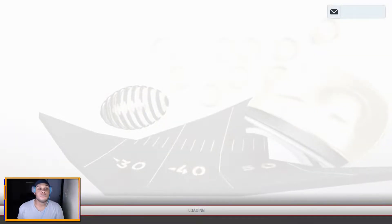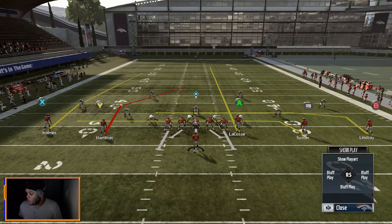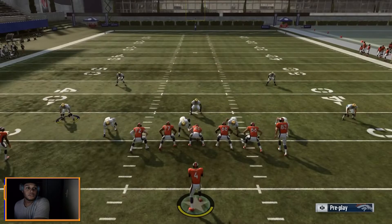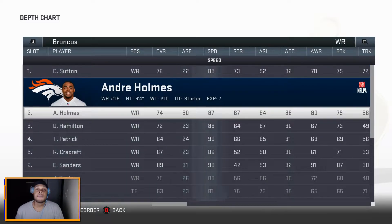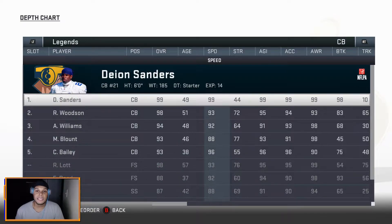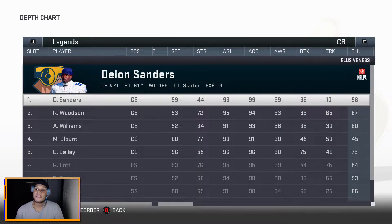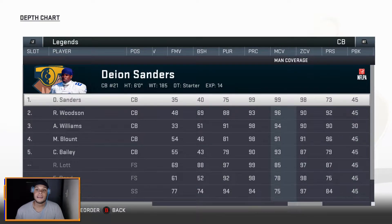Before I even talk about X, let's go to the ratings because I don't think y'all believe me. So it's Holmes — 87 speed. Remember that, 87 speed. Let's go to Deion Sanders. 99 speed, 99 agility, 99 acceleration. Let's go to his zone coverage — just in case y'all don't believe me, I didn't change anything. 99 man, 98 zone. You're not going to find better defensive play anywhere.